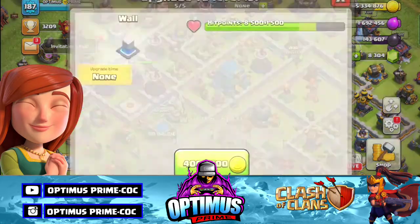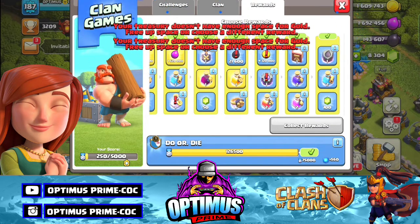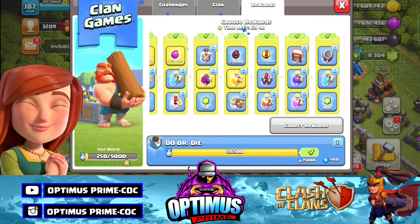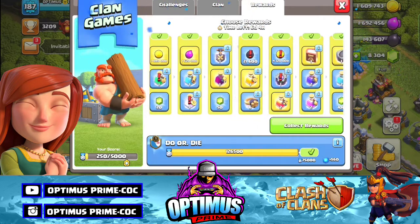There is 60 gold but there is no gold — so sad. If we collect the hero's potion, it's a good choice. We collect the hero's potion, the book of everything and the dark stone.